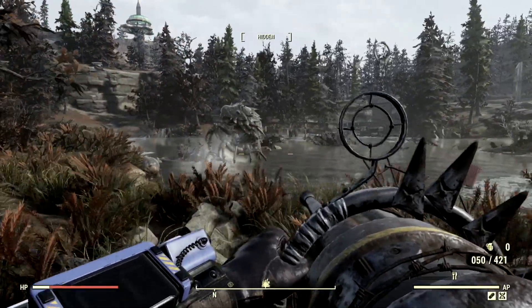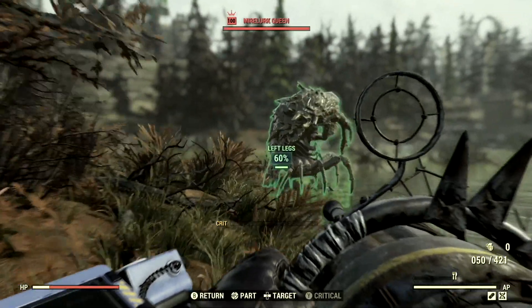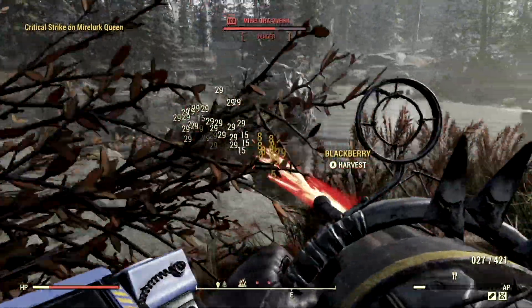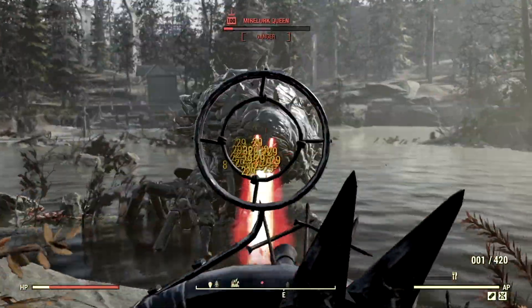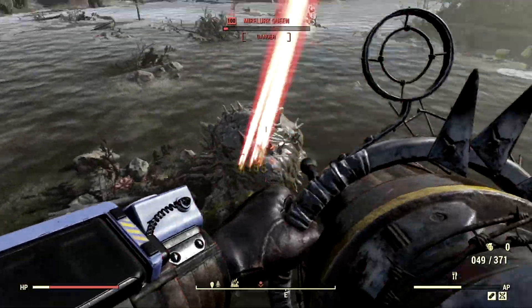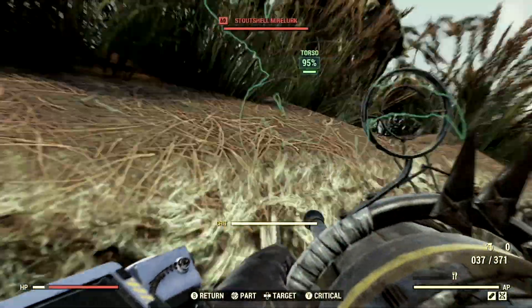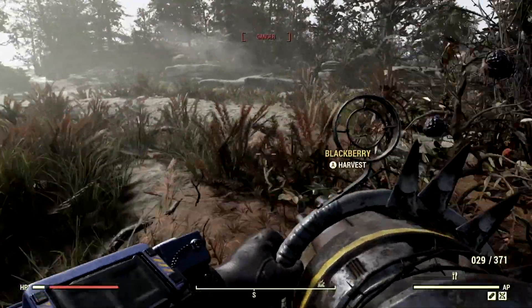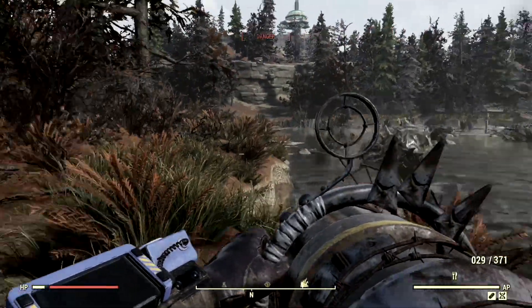This is a crippling build, so I'm going to go ahead and cripple the Mirelurk Queen so I can just have my way. Might want to get a little bit closer so we can actually hit her. Goodbye Mirelurk Queen — look at that, it is just shredding straight through her! She stands no chance, she has no idea what's going on. This has just blown my mind. I do have this set up as a VATS build so I do a little bit more damage in VATS, but these giant beasts are going to stand no chance.